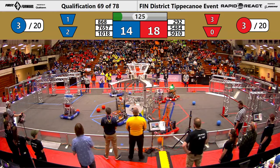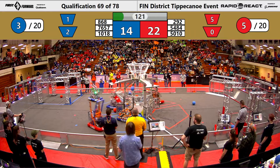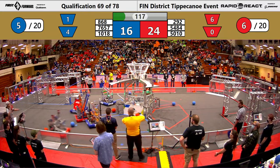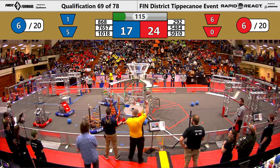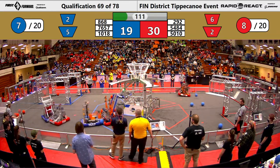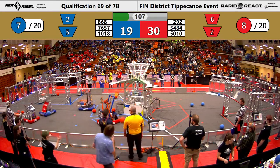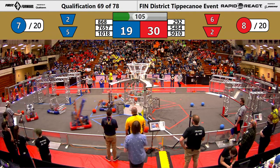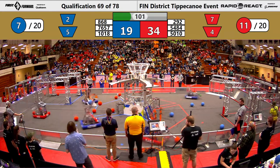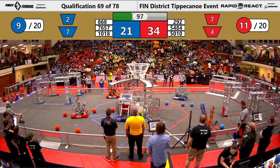1018 Pike Robodevils, very well known for delivering into the lower goal, quickly bringing two to the hub to do so. 7657 Thunderbots scooching around on the backside of the field hoping to play some defense possibly against their opponents. 5484 Wolfpack attempting one on the upper hub, able to get one in. 7657 delivering one into the lower hub — each one delivered there is worth one point for an alliance.